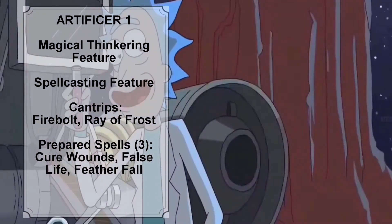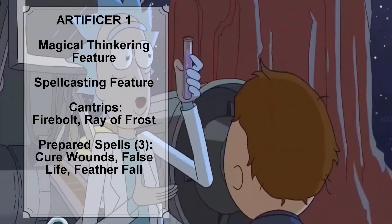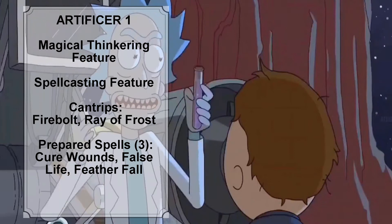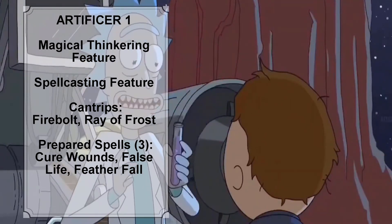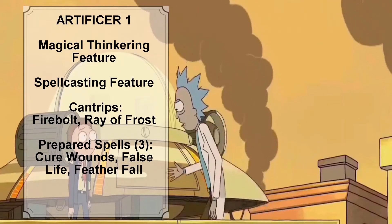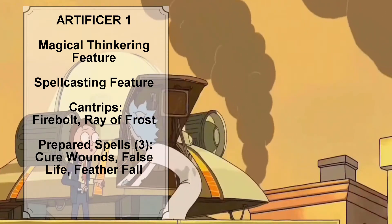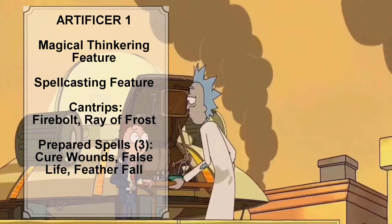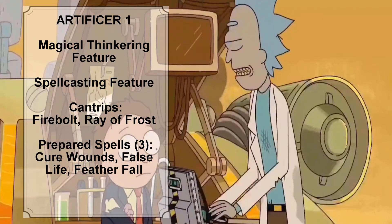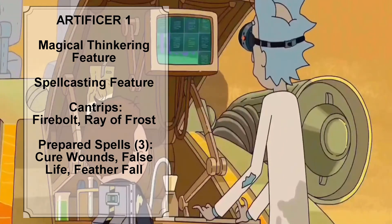As an Artificer, Rick produces his spells through his tools, much like how he needs his gadgets in the show to produce a desired effect. Rick must have a spellcasting focus — specifically Thieves' tools or some kind of Artisan's tools — in hand whenever he casts a spell. At Artificer level 1, Rick knows two cantrips and can prepare a total of three spells. The total number of spells Rick can prepare equals his Intelligence modifier plus half his Artificer level rounded down. Rick also has two level 1 spell slots.